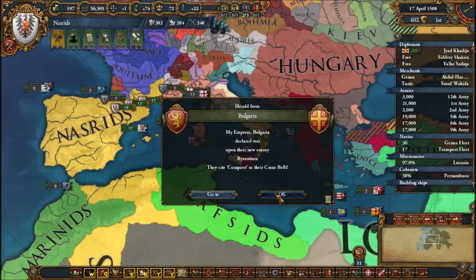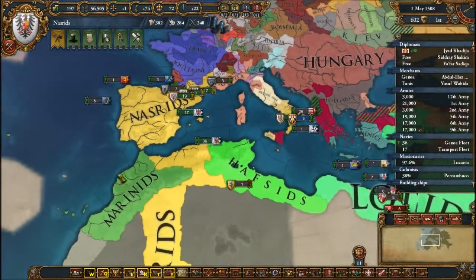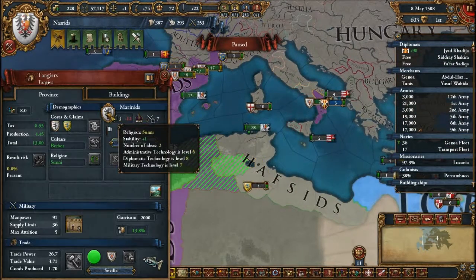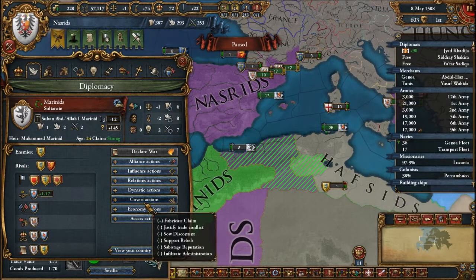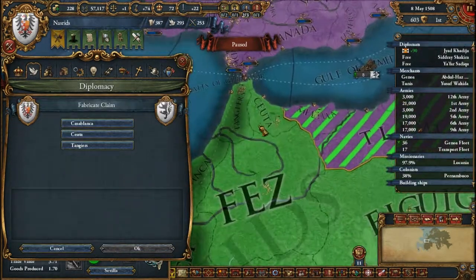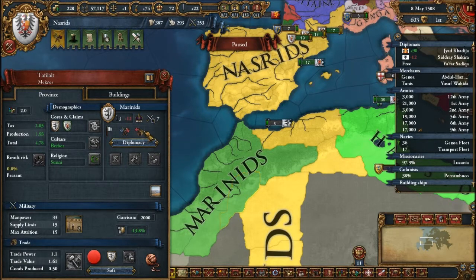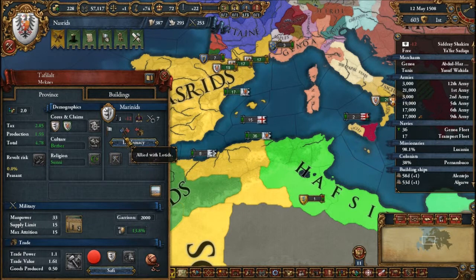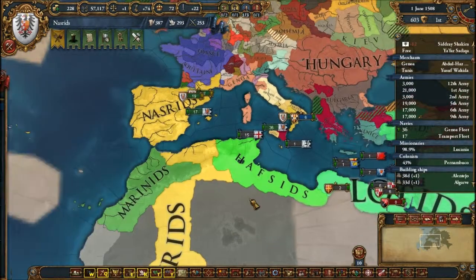I would still love to be able to get a third rival, but there's nobody we can rival, even though I feel like there should be. We're going to fabricate some more claims — convert, fabricate claims on this one, and then Tangiers. We're probably going to attack Mandarin soon; we have a royal marriage, which kind of sucks.